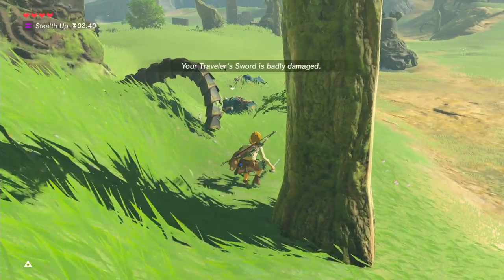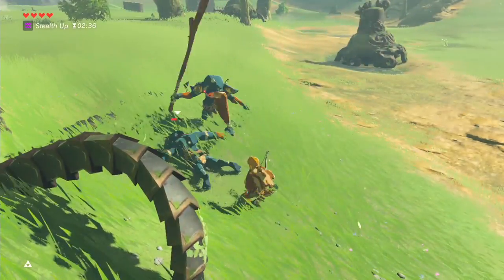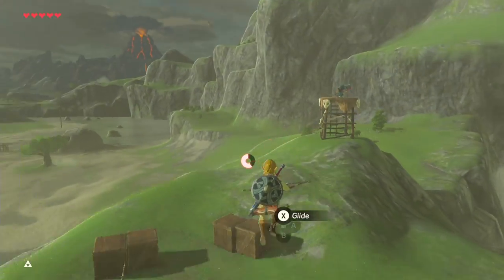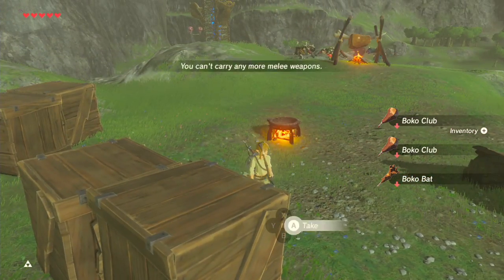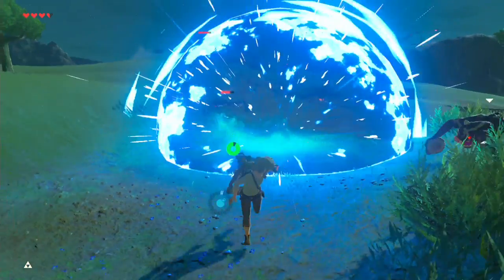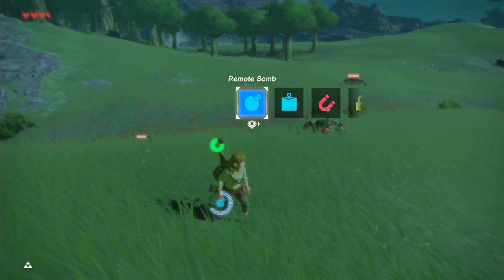Tip number four: sneak and steal. It's true that Bokoblins will make quick work of you early on, but that doesn't mean you can't infiltrate their camps and steal precious weapons. The trick is to run rather than fight. When you spot a camp of Bokoblins with weapons off to the side, sneak up as quietly as possible and steal their equipment. Even if they notice you, don't worry — Bokoblins will give chase for a while and throw rocks to hit you from a distance, but a clever mix of sprinting, climbing, and dodging will allow you to get away unscathed.